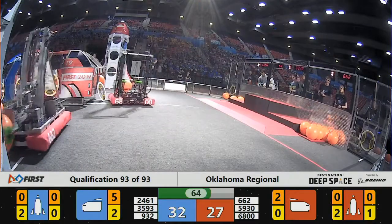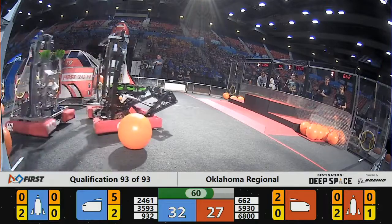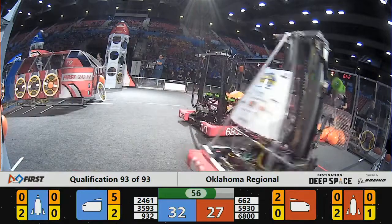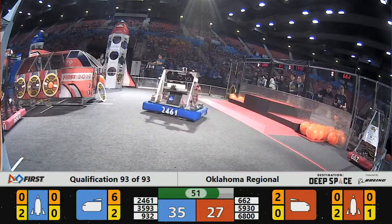662 Yellow and Blue has a cargo piece — can they get it into the lower tier of the tower? Oh, they lose grip of it at the last moment. 6800 has one more piece of cargo. They're putting it in the base of the tower on the Red Alliance side.